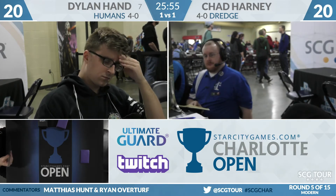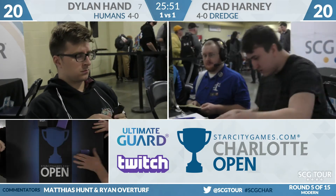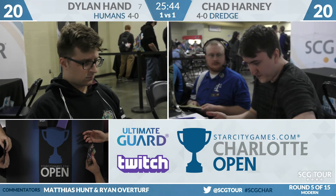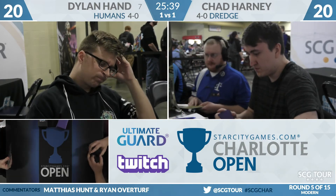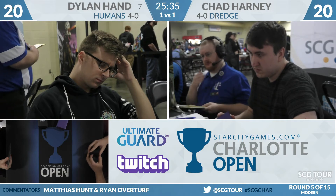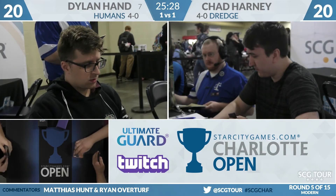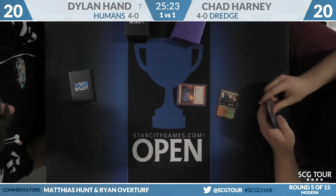On Dylan's side, there's a lot of rearranging in his deck list after last weekend. Last weekend he was on a Mayor of Avabruck style Humans deck with different creature options in the sideboard. This weekend he switched over to Anafenzas in the main deck — no mayors — and dropped a lot to make room for Tormod's Crypts and Damping Spheres, dropping Orzhov Champions and shaving on cards like Sin Collector, essentially giving away those matchups to focus on the Dredge matchup.